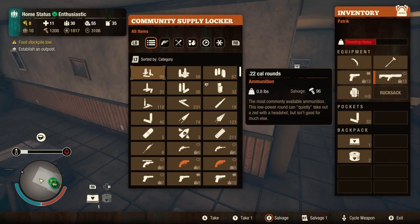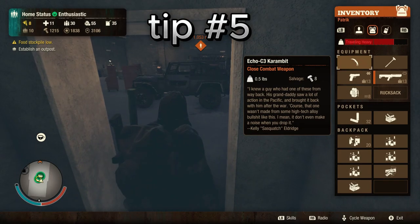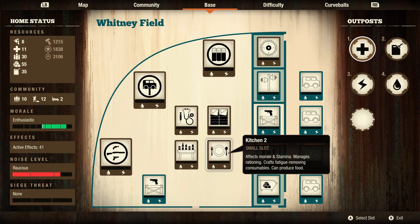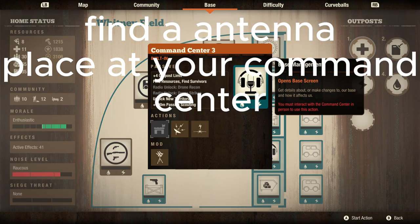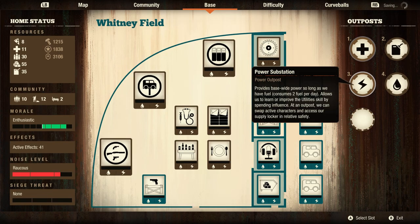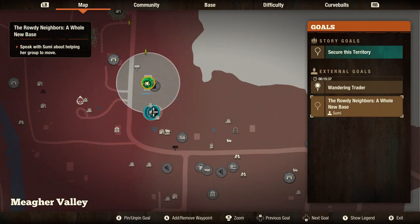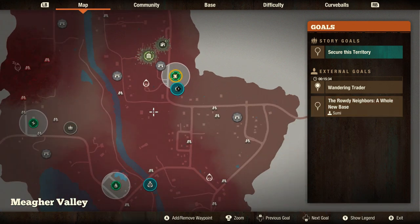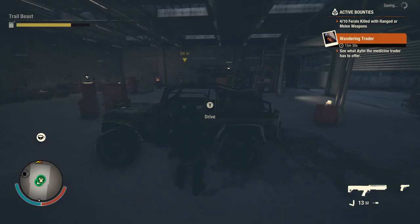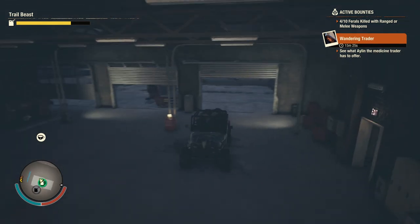Now, let me get down to the nitty gritty on how you get an extra slot for an outpost. If you want an extra slot for your outpost, what you do is go down to the command center and you will see that there is an antenna right there. That right there provides you with an extra slot. So when you are scavenging for things, if you see one of those, place that on your command center and you will gain an extra slot.